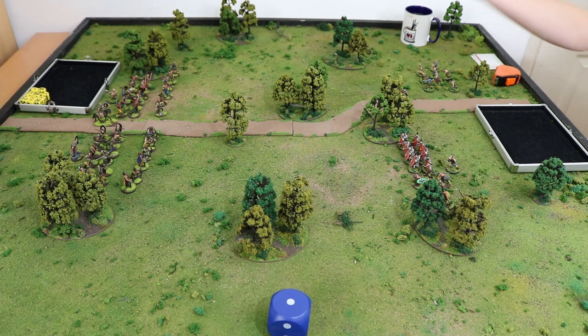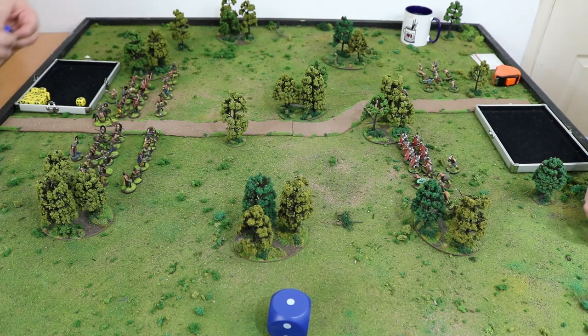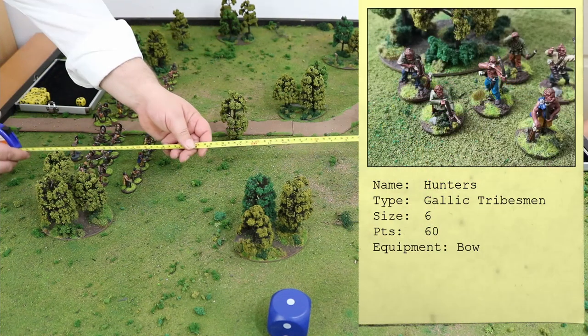We start with the Dice of Fate. We double-check the rules and you re-roll ties. A three versus a five — it's going to be me. Can't remember whether pre-measuring is allowed, but as a house rule we're basically going to roll with pre-measuring.